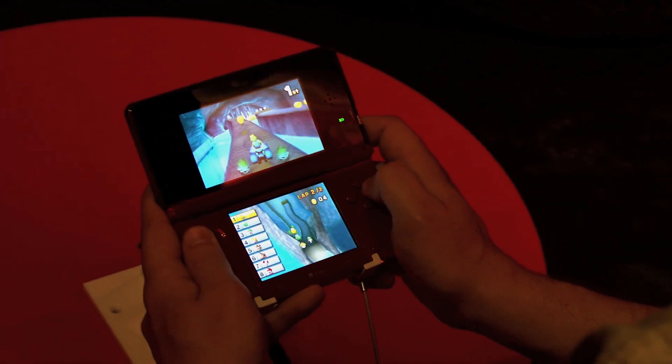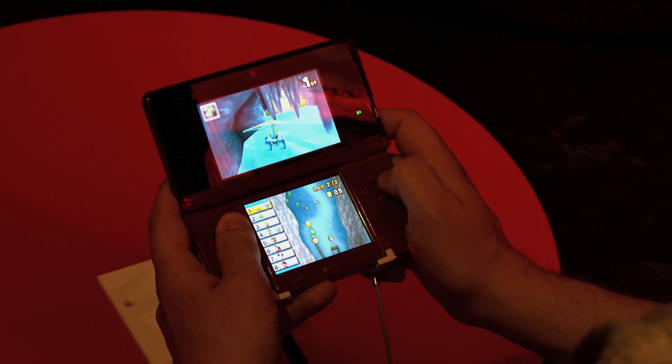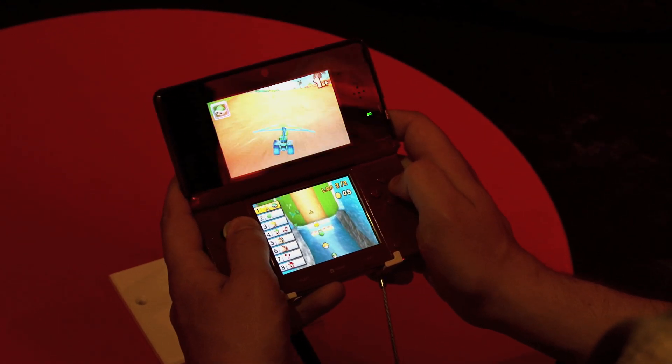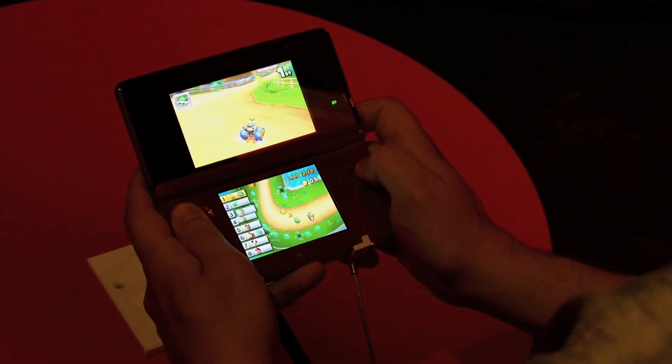There's a little shortcut there which I noticed earlier, which obviously I have the skills to negotiate — which triggers an extra glider section which I don't think anyone's seen before. So, well done me.